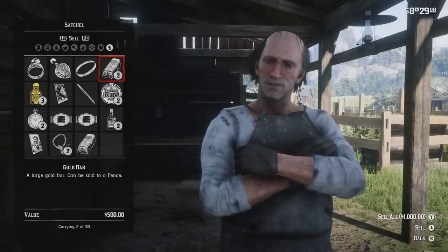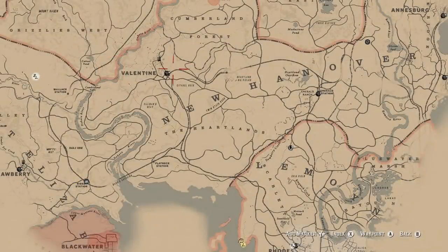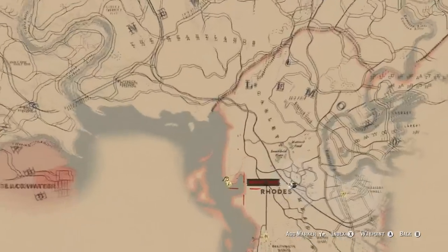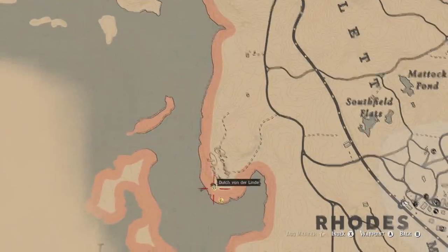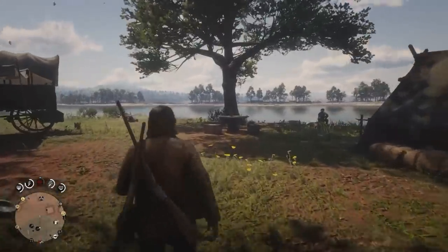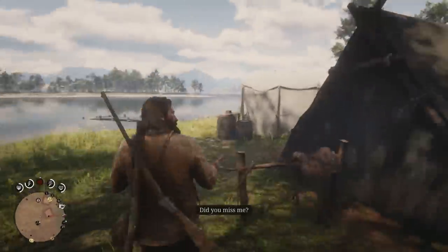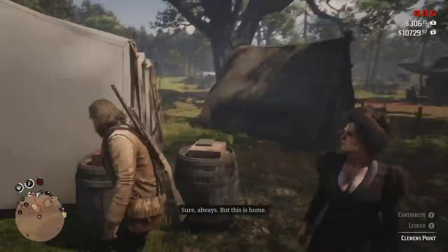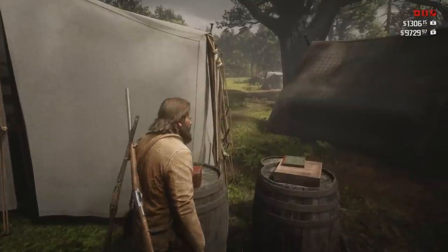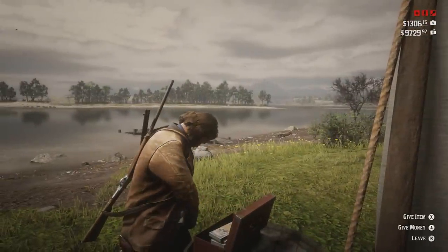Now once you have enough money — you might not even have to do this glitch, honestly. The trick is to go to Clemens Point, this area on the map. There is a donation area, and if you donate 20 or more, it makes a different sound than if you donate 19 or less. You can donate there to increase your honor over time, but keep in mind you're going to have to be donating 20 at a time.